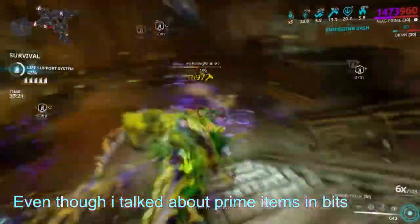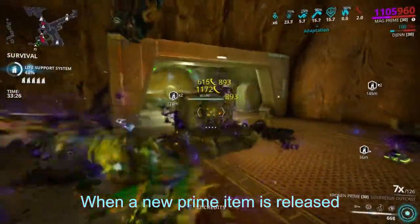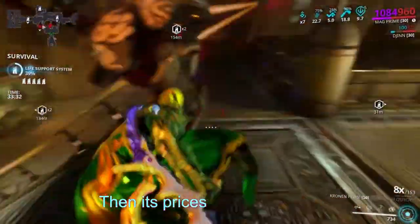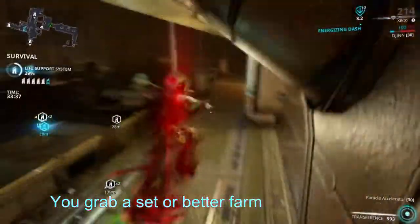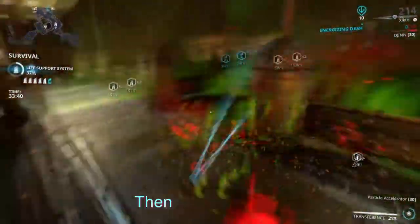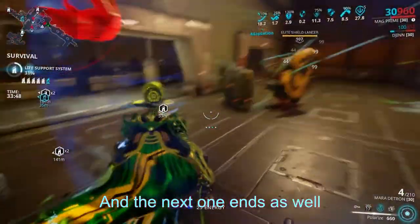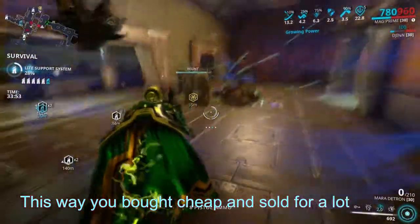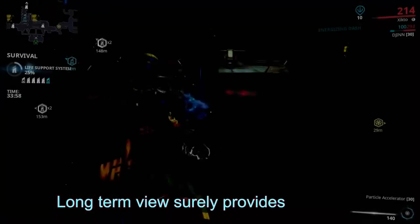Even though I've talked about prime items already, there are a few more things to mention. When a new prime item is released, it will be expensive and get cheaper as time passes — until it gets vaulted, then prices start to rise. Say Nekros Prime gets unvaulted: you grab a set, or better yet farm rare parts and buy cheap parts to make a set, then keep them. Because they're going to be dirt cheap during the unvaulting. Keep them until the unvaulting ends and the next one ends as well — then sell them. This way you bought cheap and sold for a lot higher. This is a mid to long-term investment, and the long-term view surely provides a lot more.